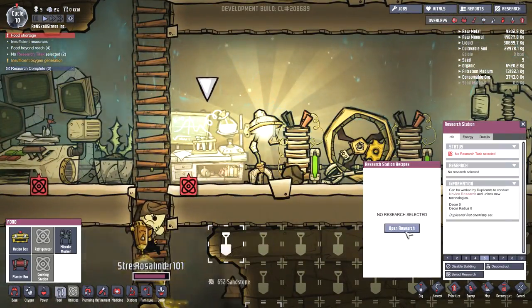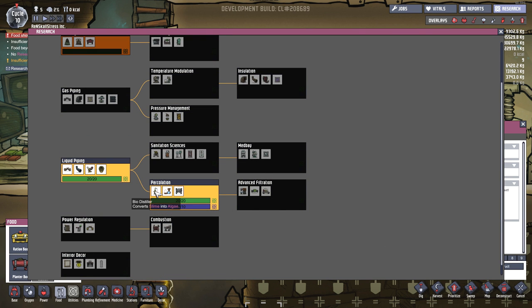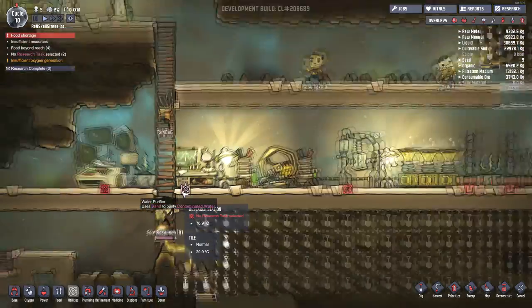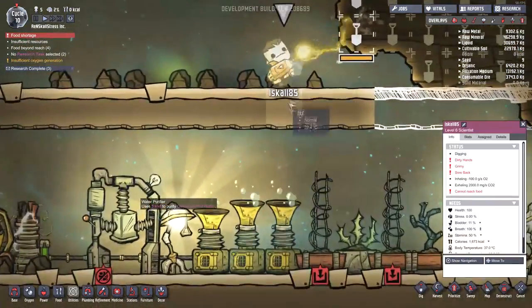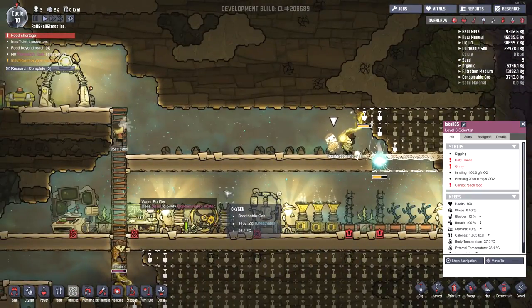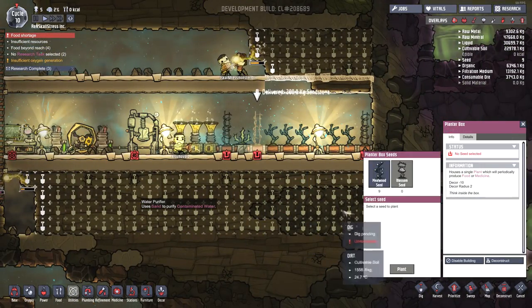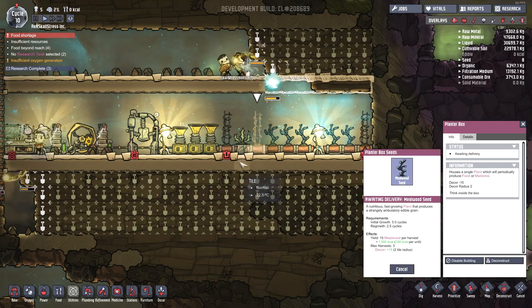Let's head over into the research station. Last time, I think we finished researching percolation, which is giving us access to a biodistiller that converts slime to algae, an electrolyzer that produces oxygen from water, which sounds awesome, and a water purifier which purifies contaminated water. We know that there's a bunch of contaminated water around here. Iskall has a very weak bladder and wheezes all the time. Maybe there's a way we can start turning the colonists' whee into drinkable, usable water — a nice sustainable source of H2O for us.